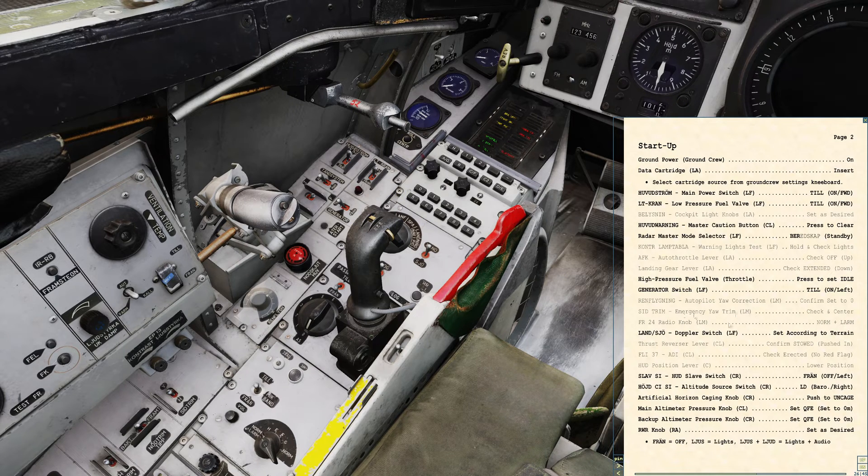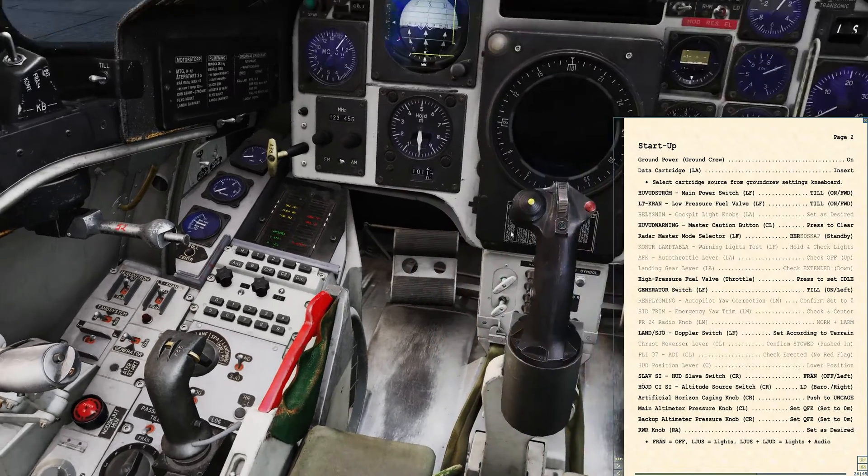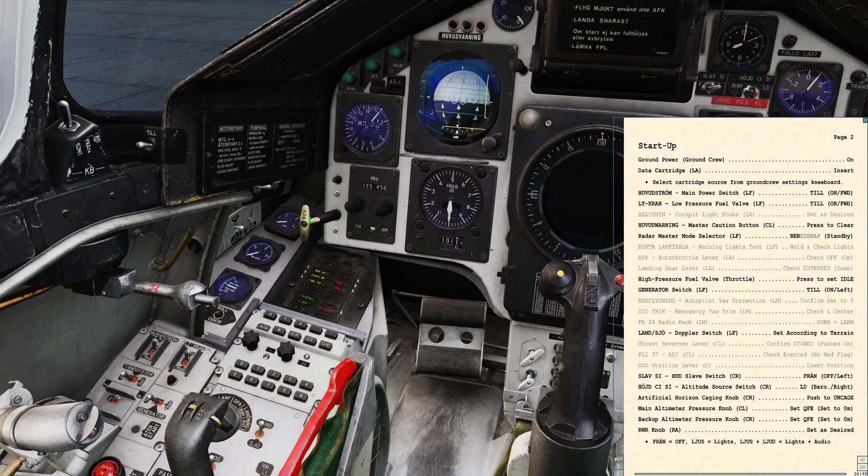There are a bunch of other checks we're not going to run just now. The Doppler switch — you want to make sure it's in the land position. It can be set for over land or over water, which tunes the Doppler navigation system. For the thrust reverser, we want to make absolutely sure it's not engaged. When it's pulled out with a green light it's engaged, but we're going to confirm it's pushed in before engine start.